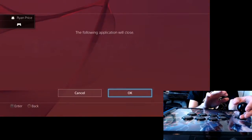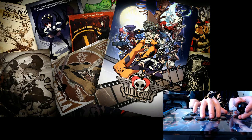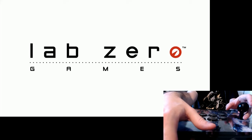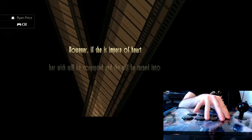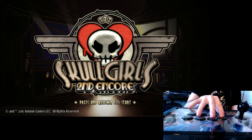Let's see what else I have — I have Skullgirls. It looks like again I can't get past the splash screen. If I log in with the DS4 to get past it, and then log back in with the TE2 — it doesn't look like it works here either.